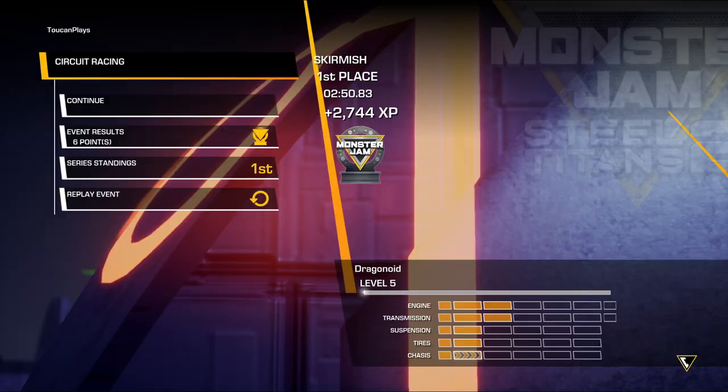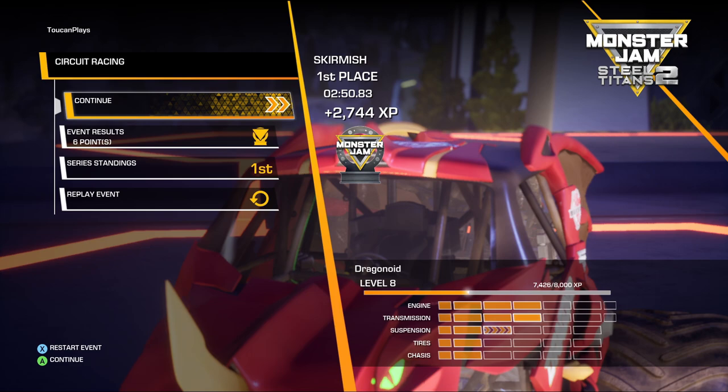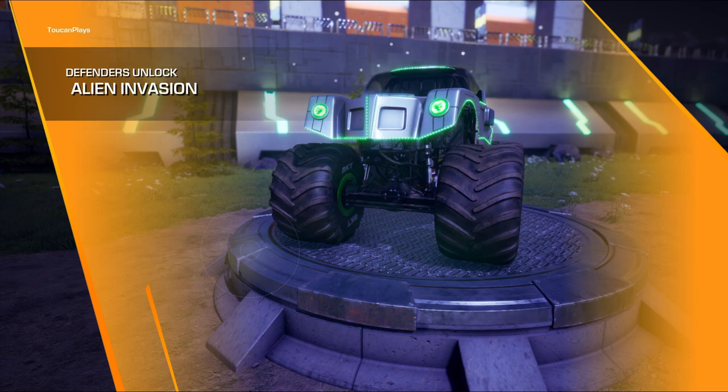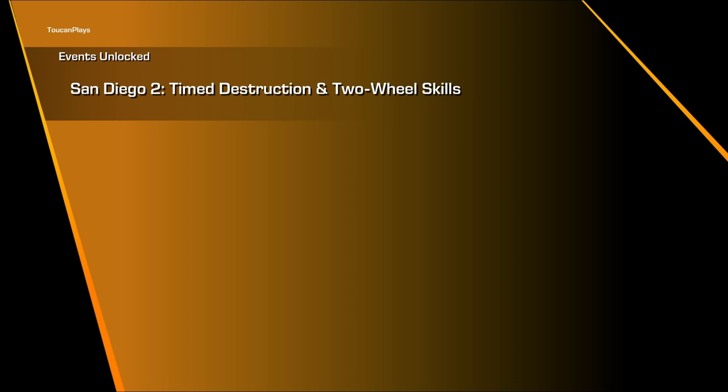Got a bunch of XP for Dragonoid — level 8. We unlocked a new truck! Let's find out who we unlocked. Who do you think it is? Leave a comment below — who do you think will be next? Alien invasion! Well, you already know now. Who do you think is going to be in the next episode? Leave a comment below. Alien invasion is so cool — look at that! I like the green LED lights on the edge. Looks like he's ready to come abduct you and take you away to his mothership. And we also unlocked the San Diego events and that skirmish derby race — very cool!